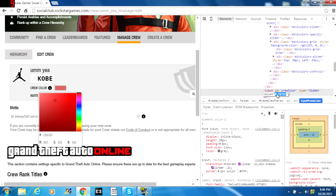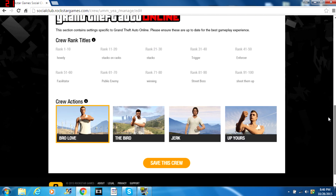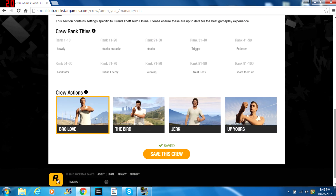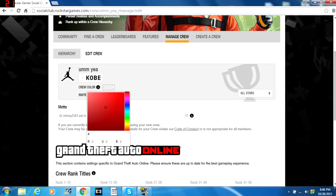Once you find the hashtag, type in six zeros and two capital A's. If you want a different modded crew color, type in those six numbers and then those capital A's and you should get the modded crew color after patch 1.30. This is used to bypass Rockstar's limit on crew colors, and this was found by some guy on the Seven Sins forums. His link will be in the description below.